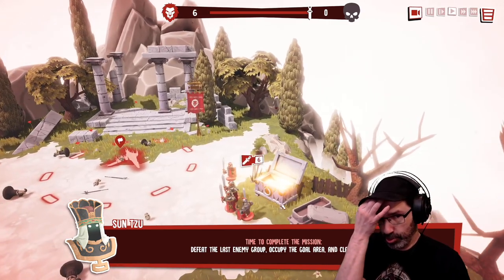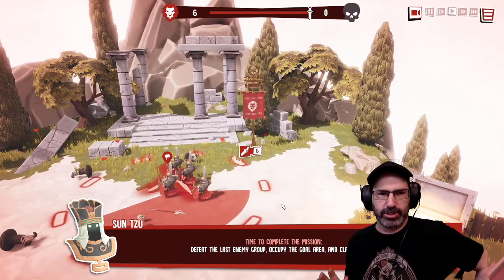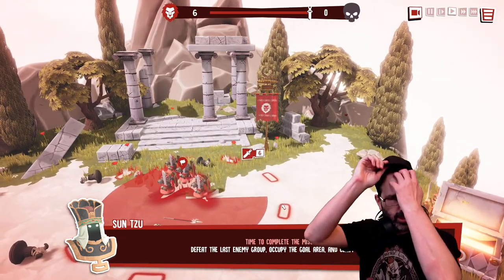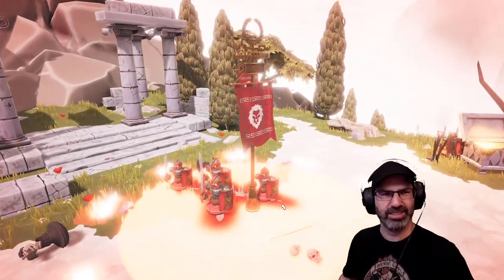You are the evil red army. Red is not evil, rabbit — red is the best color in the universe! I mean evil... it means strawberry. Duh.